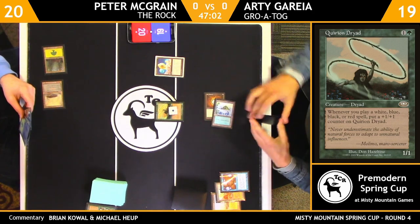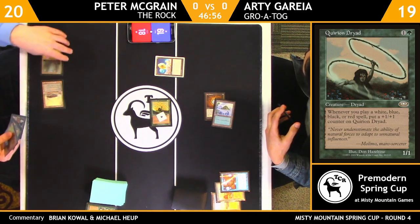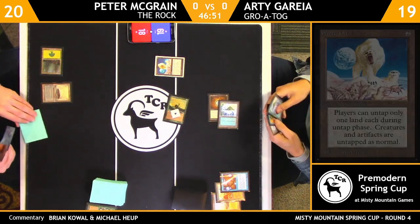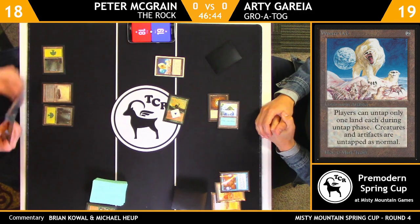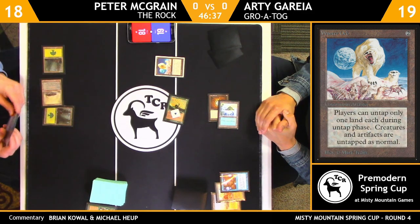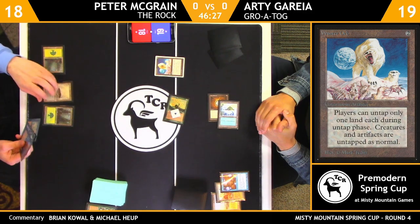Here's a Winter Orb. This doesn't pump up the Quirion Dryad, but this is exactly the kind of draw you want if you're on Grotog against a deck like this. Peter drew a Phyrexian Rager — not great to cast into a Winter Orb. It could block the Dryad though. I'd be looking to draw one of my Wall of Roots here to get out of this and get a little freer mana.